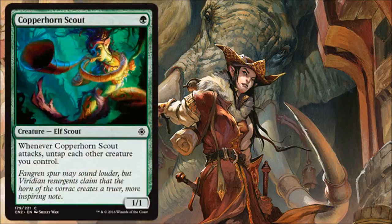Copperhorn Scout is a fine card, but not every deck will want it. It probably shines more in the Selesnya deck when you're attacking in a lot of directions — kind of giving your creatures quasi-vigilance. Certain decks might want one or two of these, but a lot of decks will have better things to do.